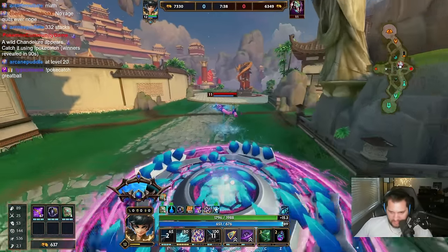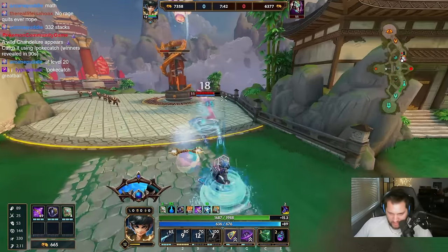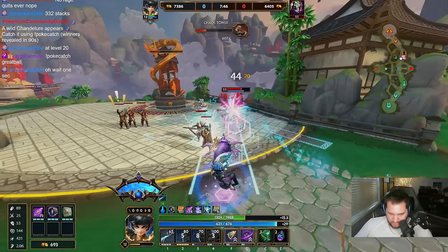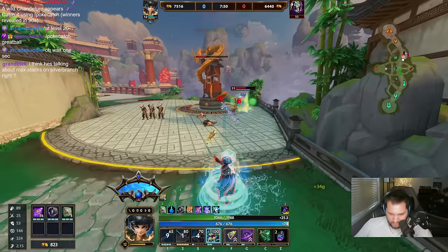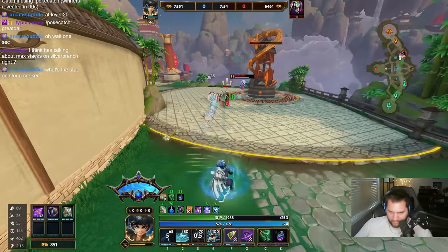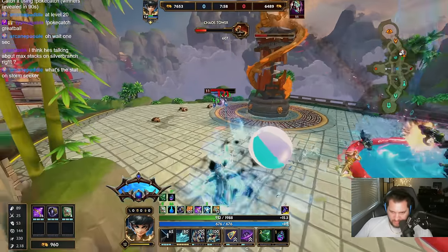Come to me, come to me. Slow him, land the autos. Come on — I just want to auto, I just want to auto buddy. The stats on Storm Seeker is 0.25 attack speed per auto.